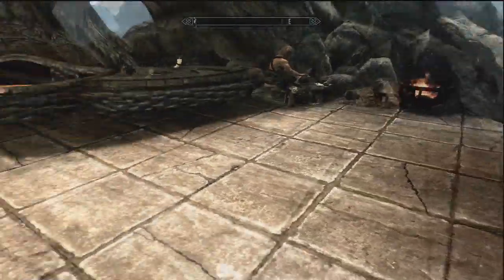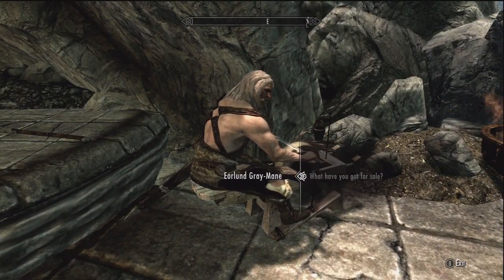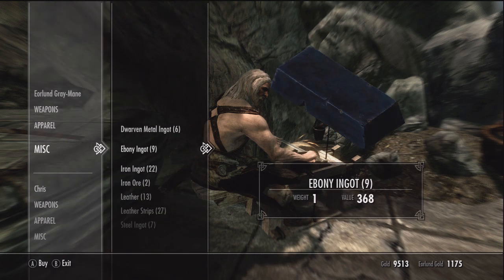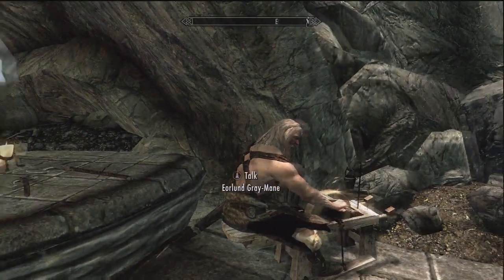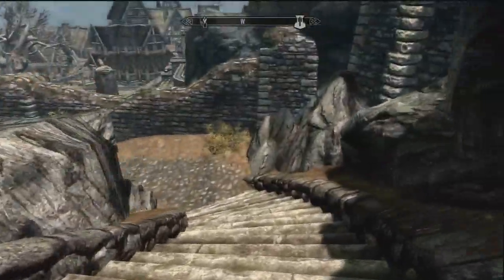Underneath the floor here is a secret chest, which contains — to prove it — all of his inventory. So you ask him what he's got for sale: the dwarven sword, all of this stuff, all of his apparel, anything like that, even ingots and stuff, and his money — $1,175. So he's got all that for sale, and that is in a secret hidden chest where the game calls it. Whenever you open the store, the game will go to that chest and load it as his store.